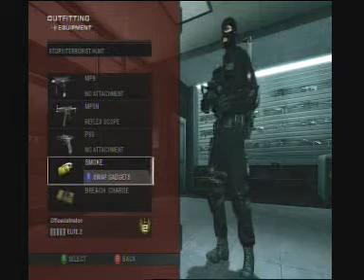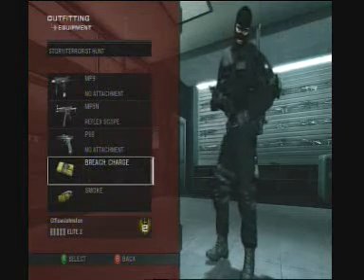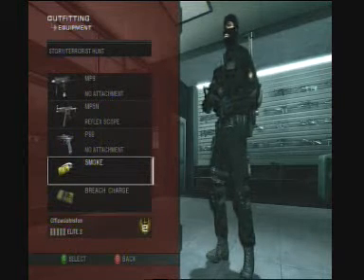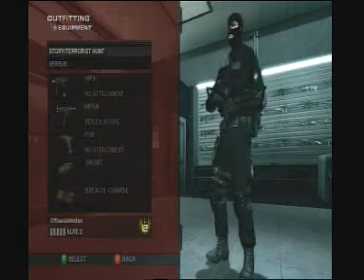For our primary gadget we want smoke grenades and for our secondary, breaching charges — all used to confuse the enemy, make them wonder where the hell they are, and then you just drop them dead. So this is the basic bulk of the SAS build. Thanks for watching and see you later.